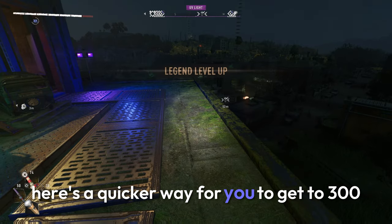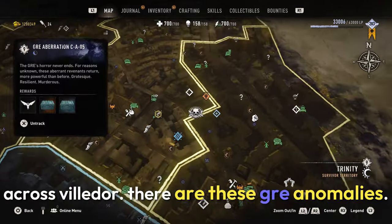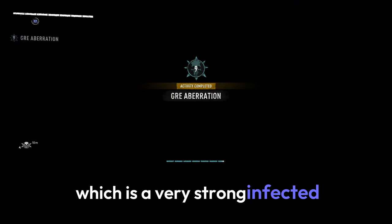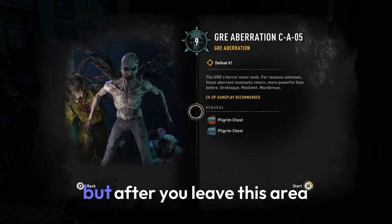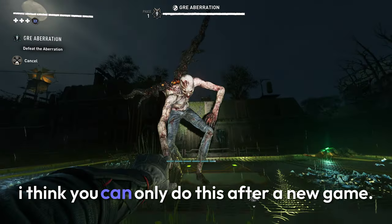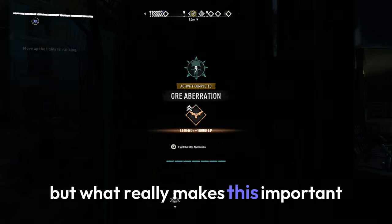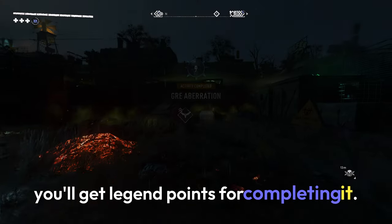Here's a quicker way for you to get to 300 without wasting too much time. Across Villedor there are GRE anomalies. These areas allow you to fight a revenant, which is a very strong infected that you can only fight at night. You can kill them and then loot a container. But after you leave this area and come back, you'll find a poster that lets you repeat this challenge. Now I think you can only do this after a new game plus, but I'm not sure. What makes this important is that when you replay it, you'll get legend points for completing it.